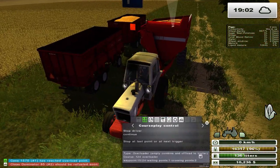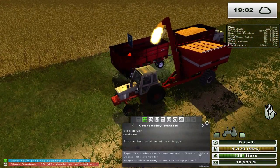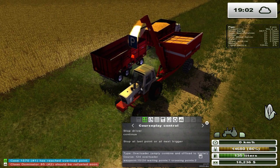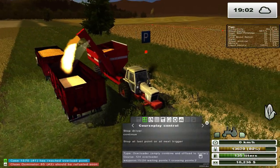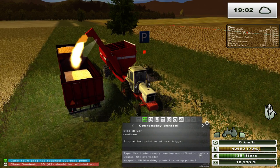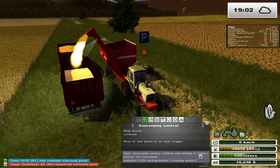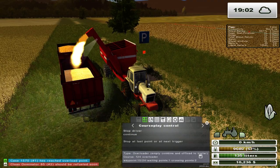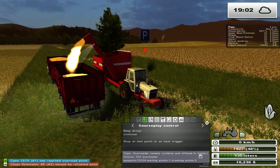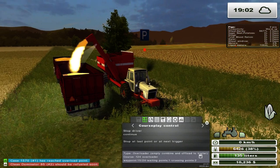We have our Overloader working right here in the Case. The funny thing about this Overloader that I discovered from playing is that it does everything it's supposed to do except unfold the pipe. Not sure about that - I'm sure I could probably fiddle around with the code to get it to work properly, but for whatever reason it just does not want to unfold the pipe. Keep an eye out for this message - it says the machine has reached its overload point. It doesn't fold back in either, so you have to manually unfold and fold it.